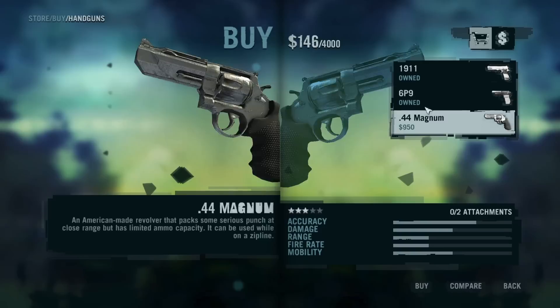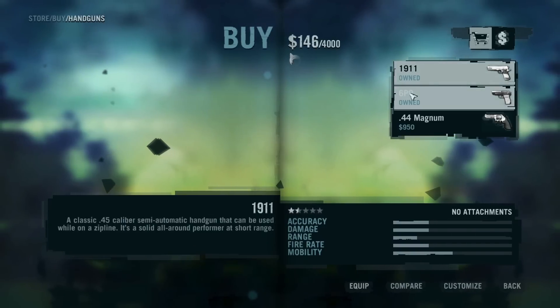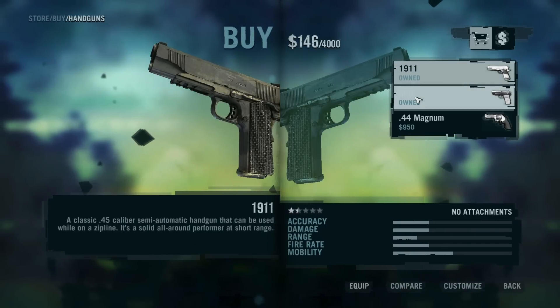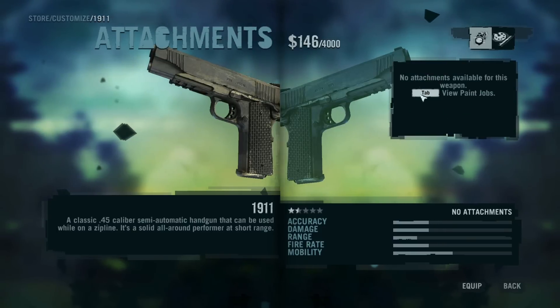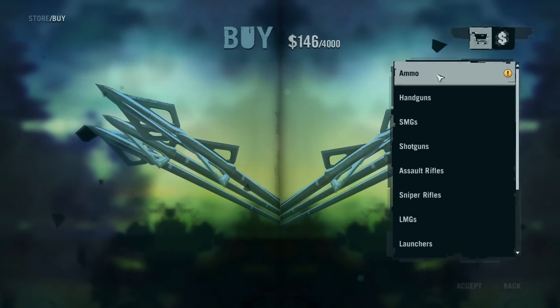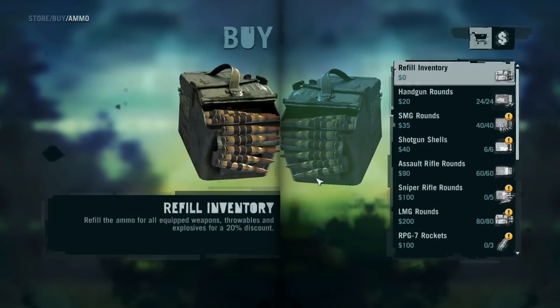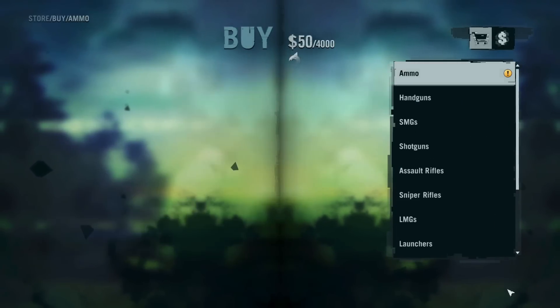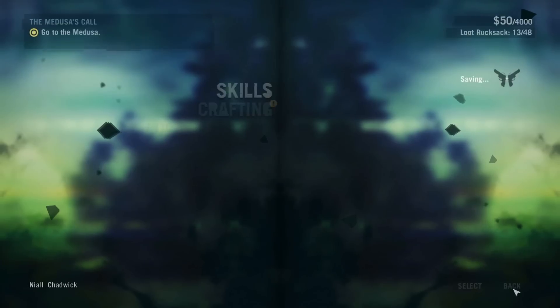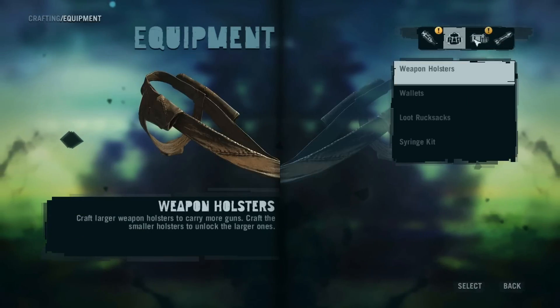44 Magnum! Yay! Completely pointless. One of the best guns ever made in 1911. No attachment. Let's see ammo, refill inventory. Now let's just look at crafting because we need a better quiver.